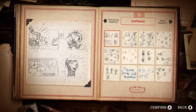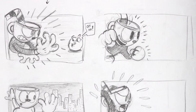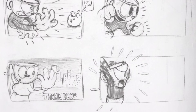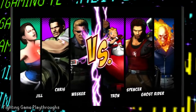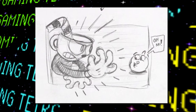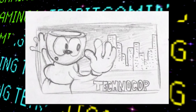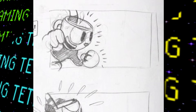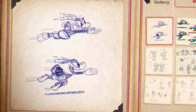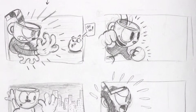Starting with Cuphead himself, there are sketches of what looks like a scrapped idea for an intro graphic to appear before each boss fight — similar to what's seen in some fighting games. We can see a big Cuphead on the left, Goopy LeGrande on the right, a Techno Cop city skyline, and blank spaces on two other sketches. There's not a lot of context included in the gallery, so there's going to be a lot of speculating in this video.